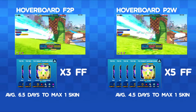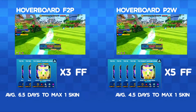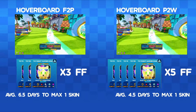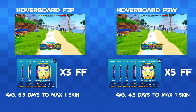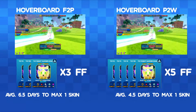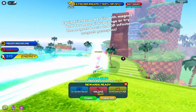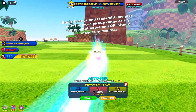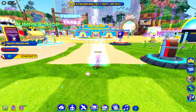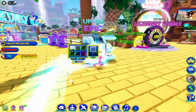Comparing free-to-play to pay-to-win, both using the hoverboard method with the max amount of star six fast friends they can equip, there is a big difference in time between the two — but both have the ability to get it done within a week. So no matter the account, if you unlock a brand new skin on Saturday, by the time the next week rolls around you should have that skin maxed if you're running auto run with the hoverboard method continuously. Now let's get into actually doing the method itself.